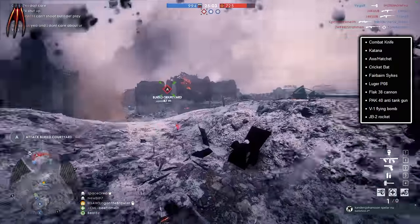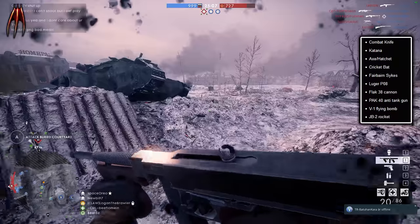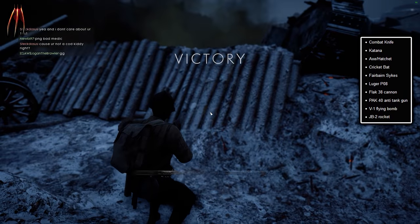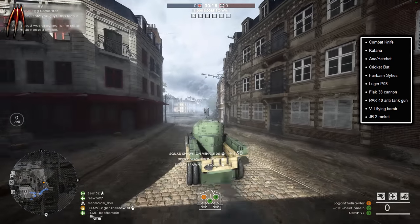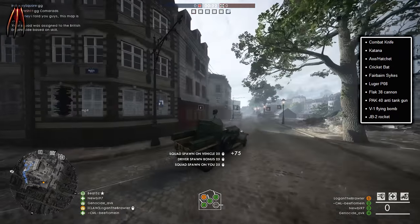And of course we have some melee weapons: the combat knife, a katana — that would be awesome to have — axe, hatchet, cricket bat, I think we saw that one in the trailer, Fairbairn-Sykes, the Luger P08 — that's a handgun — Flak 38 cannon, Pak 40 anti-tank gun, V1 flying bomb, and the JB2 rocket.